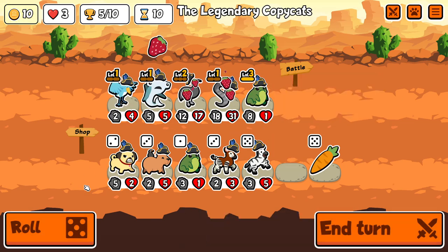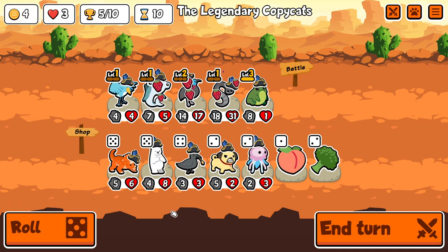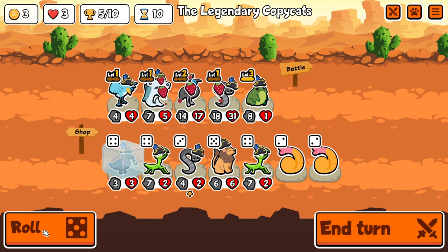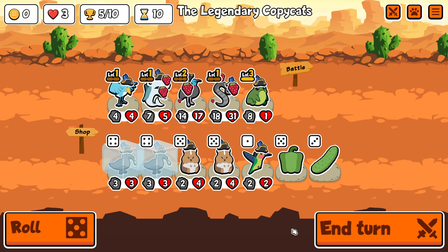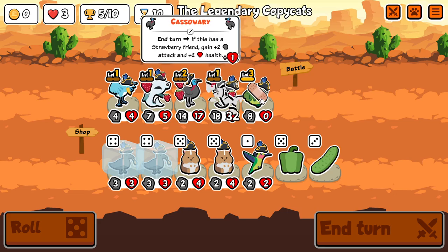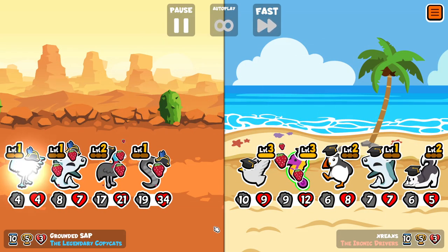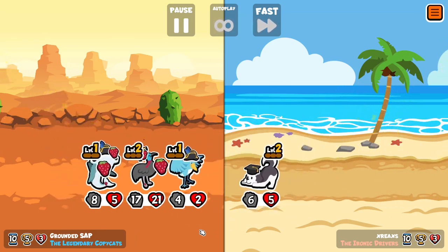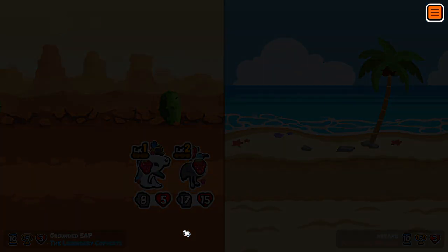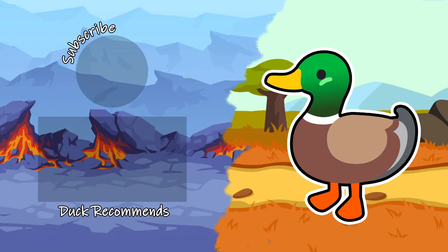The channel actually passed a million views today, so here's a little bonus clip. We're setting up for five hammerhead sharks, and unfortunately I'm a little too quick on the end turn button — the leech kills the level three frog, which not only means I can no longer swap the stats onto the hammerhead shark, but I also lose the gold from its ability in the next shop phase. We do win the battle, but it didn't really make any difference and the run was over. So even though we're a million views in — still a lot to learn.